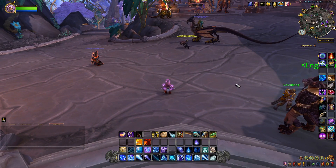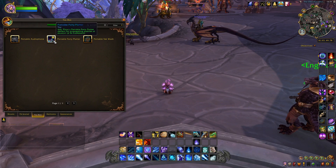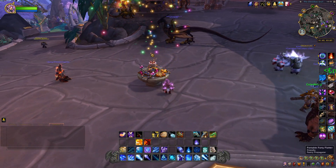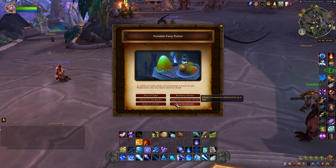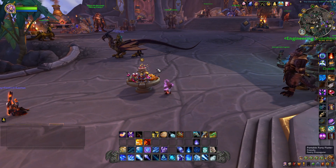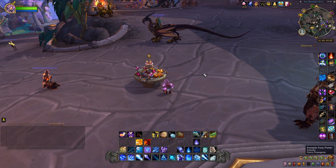We managed to make the Portable Party Platter, and I'm going to show you what it looks like because it's a toy. It sets out a table and you can click the table, then select what you want to eat. We'll go with Snow in a Cone or something — and that's what it does, that's the Portable Party Platter toy.